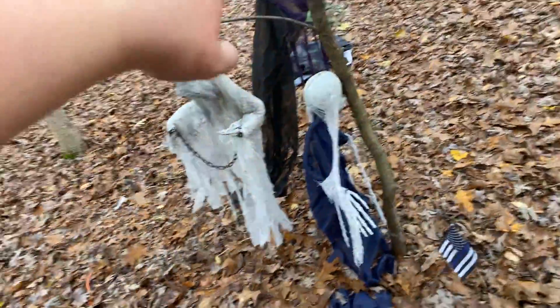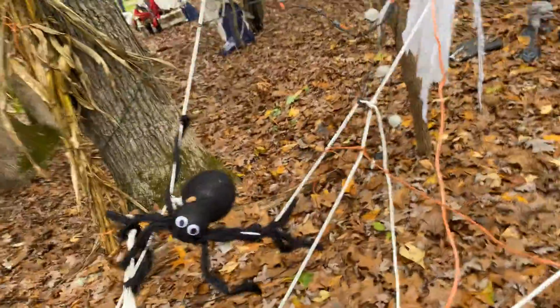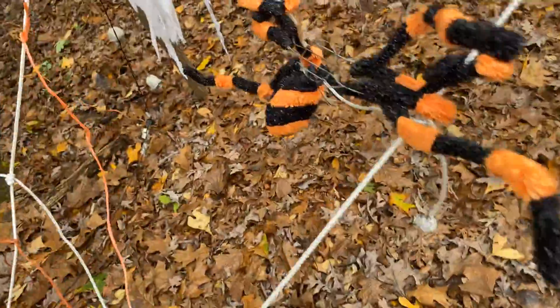That one was at Spirit. That one somewhere else. Frankenstein somewhere else. I did a cool little spider web. We have a witch that does something, but I don't have batteries. We have a spider web. Spider with a skeleton arm. An orange spider — trying to make an orange web. I thought that was cool. A spider web with a spider in it.